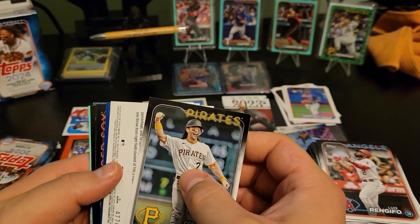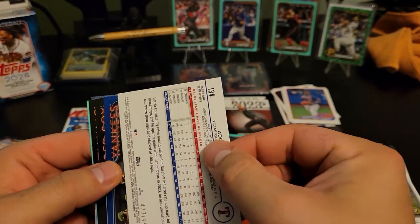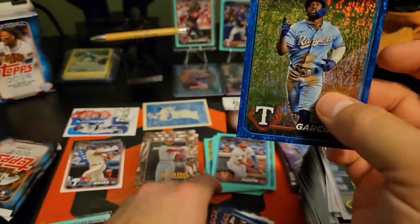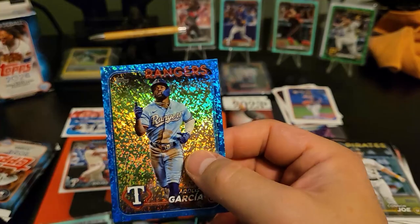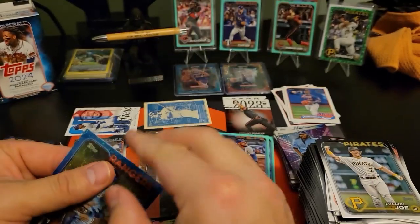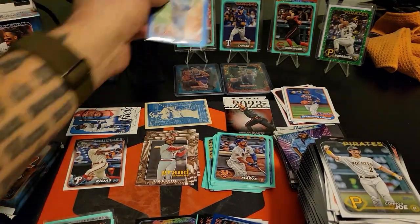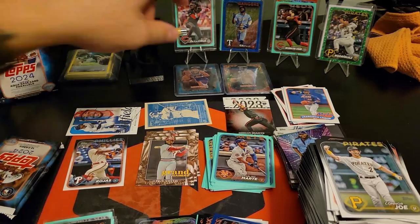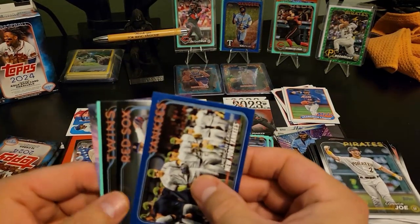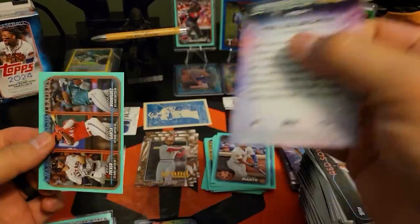Everything I make off of this is going to go right back into it. We got another numbered one at least - Adolis Garcia, the 999 on the blue. At least that's two numbered out of the blasters so far - they definitely kicked the crap out of the hangers. Look at the blue Yankees steam card there, and the leaders on the aqua.